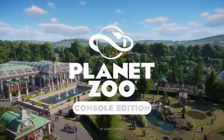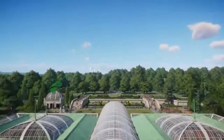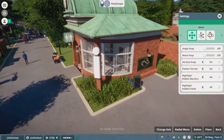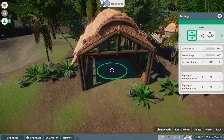Rest and recreation: the art of sitting. Don't underestimate the power of a well-placed bench. Guests need to rest, and providing ample seating can prevent their energy levels from dropping too low. Keep an eye out for vandalism and ensure there are enough security guards to maintain peace and order.